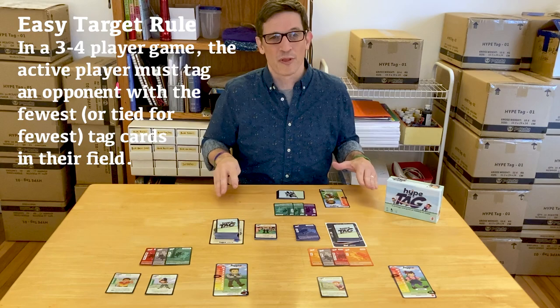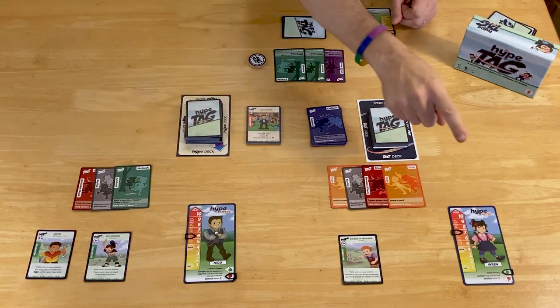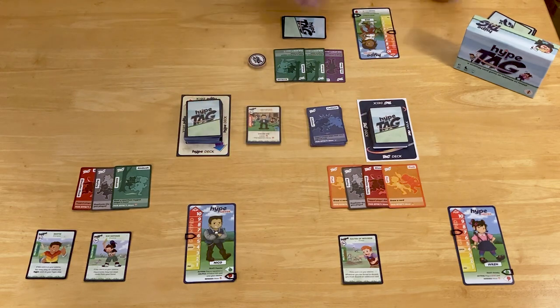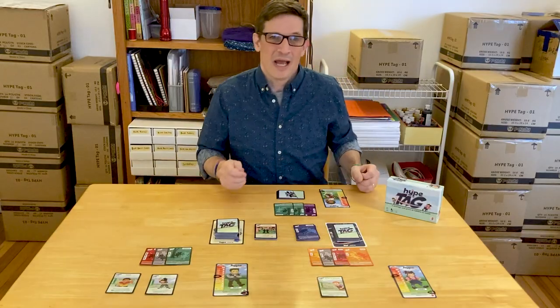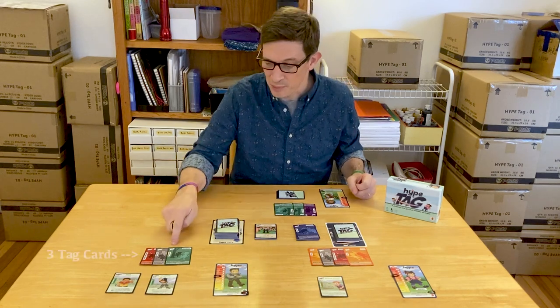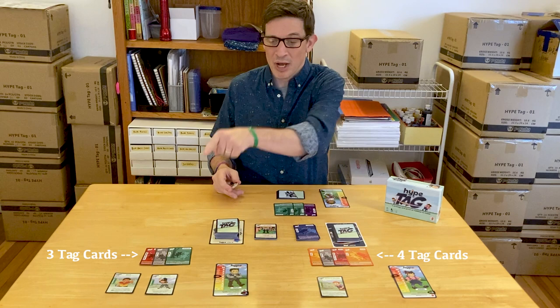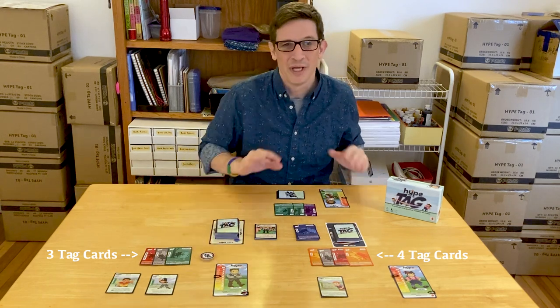I'm set up for a three player game right now. So I'm one player, there's a player over here and a player over here. If we were playing four player you might have a fourth player here. If it's my turn to tag, I basically just look and say: okay, this player has three tag cards in their field, this player has four — I must tag this player. It's that simple.